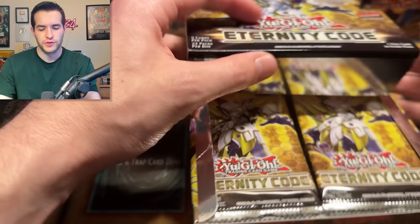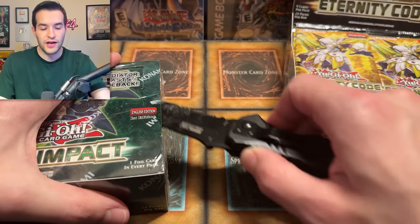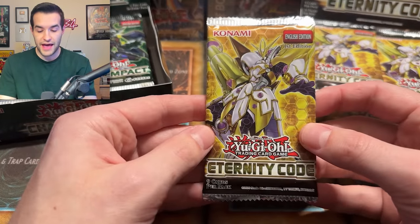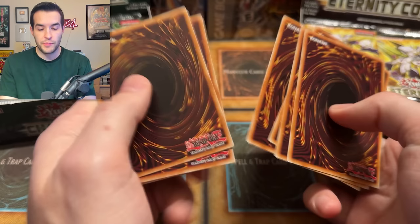I'm not sure which one is more expensive right now, but you guys will see the prices on screen. We got the Eternity Code open, now Chaos Impact. I've not opened a box of Chaos Impact since we did that case opening, so hopefully our insane luck with Chaos Impact continues and we keep pulling Starlights — we pulled three in that one case. My best case ever opened. We have 48 packs today, so I hope you guys enjoy this somewhat longer video. Sit back, relax, grab your popcorn.